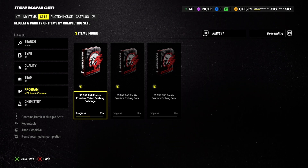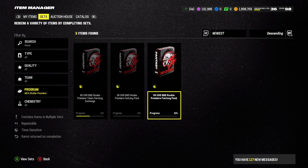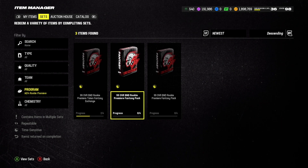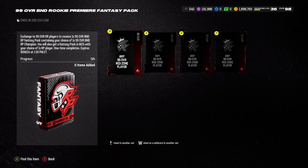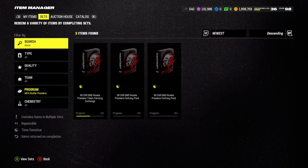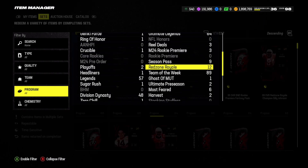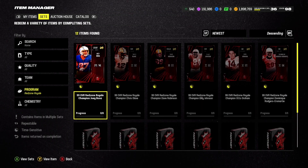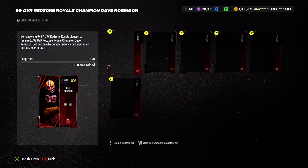There is the free method where you go through the field pass and challenges and claim your absolutely free one. Then there are the other two ways where you have to exchange four Red Zone Royale 99 players into those sets in order to get a rookie premiere.